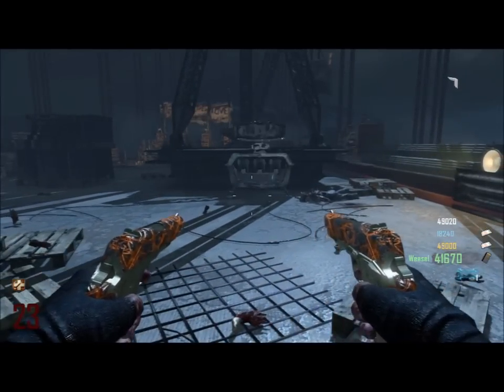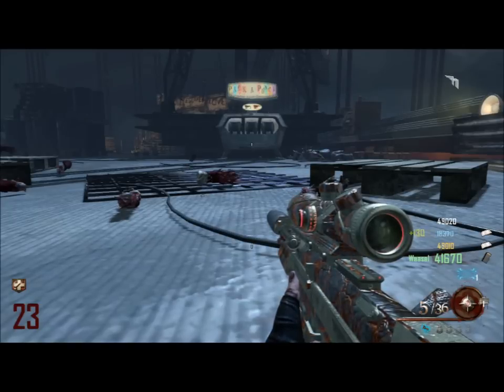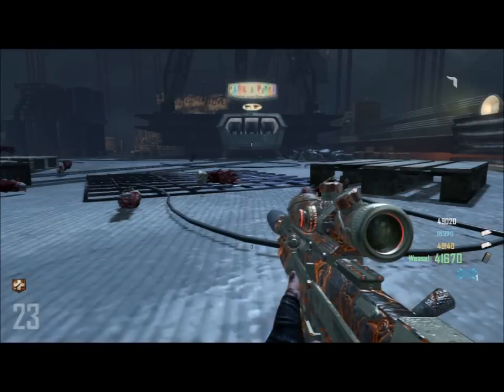As you saw, I took out the whole group of zombies using the golden spork only. Thumbs this video up if you liked it and let me know what you guys think. Hopefully I'll come back with more strategies and tips on how to use the golden spork, or maybe I'll do one on the Hell's Retriever. Thanks for watching!